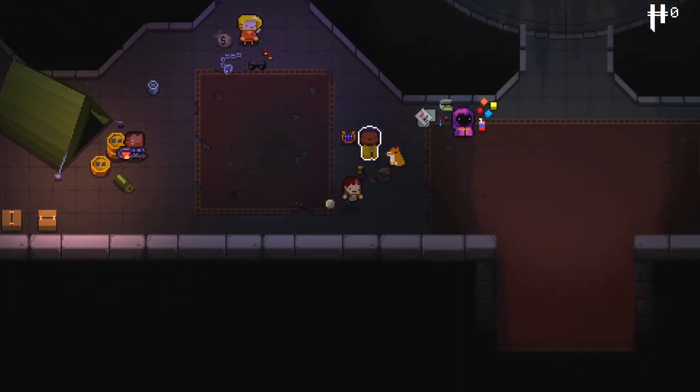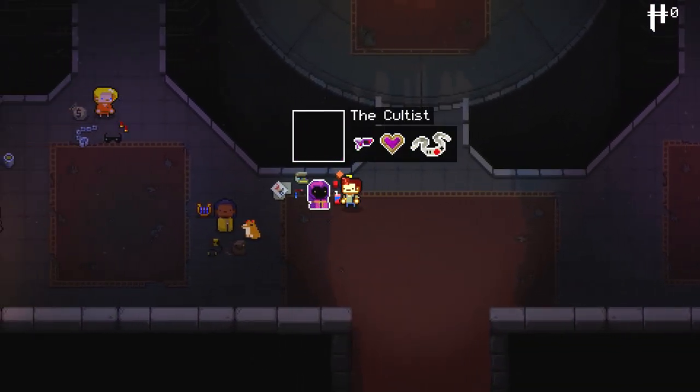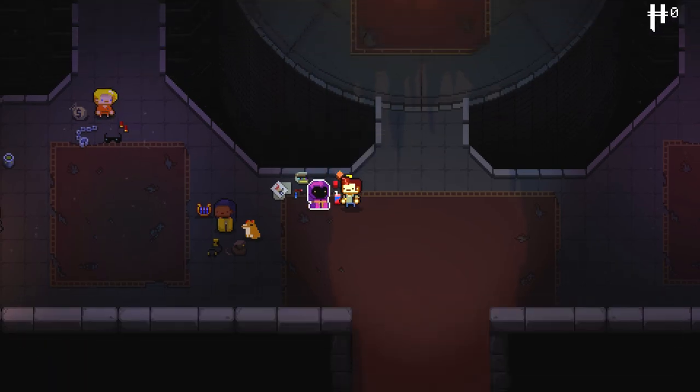For the purposes of this particular run we're going to pick the Pilot, because he's got a laser pistol, he's got funny bouncy hair, and he looks really derpy when he runs which is kind of adorable. This other guy here is for co-op — you can't really use him on his own.